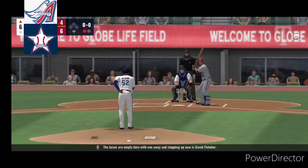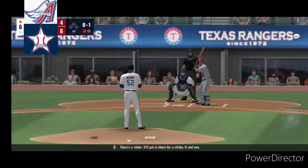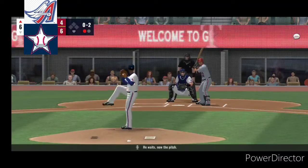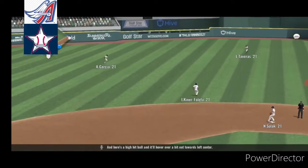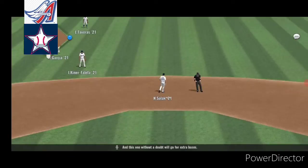The bases are empty with one away, and stepping up now is David Fletcher. There's a slider, it'll get in there for a strike, 0-1. Swing and a miss. He waits, now the pitch. And here's a high hit ball, and it'll hover over a bit out towards left center. And this one, without a doubt, will go for extra bases.